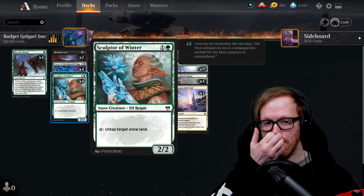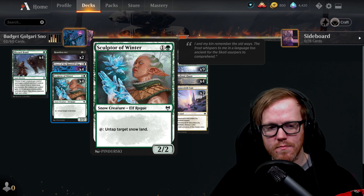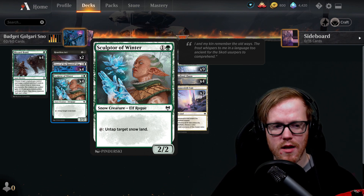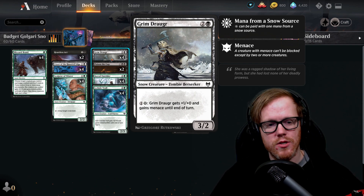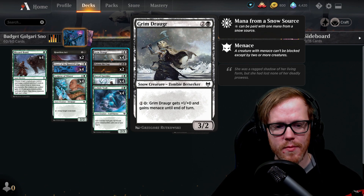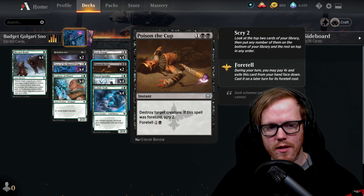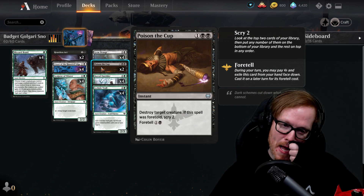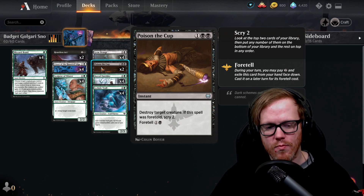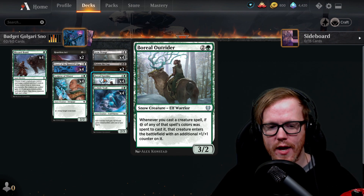Sculptor of Winter is a two-mana two-two that untaps a target snow land, giving us a little ramp. Grizzled Outrider — a three-mana three-two — can tap two snow mana to give it plus one plus one and menace, making it harder to block. Poison the Cup is another removal option. I split between Heartless Act and Poison the Cup depending on preference — we can set it up early with foretell and scry when we don't have anything to do.